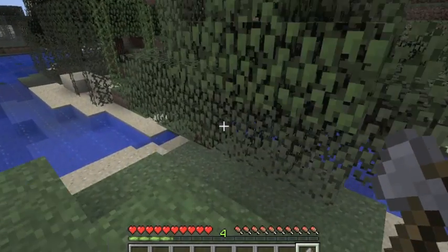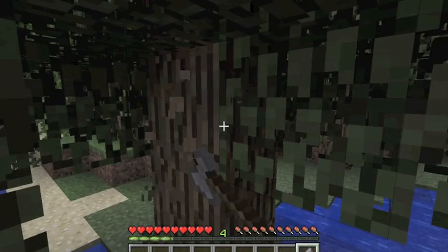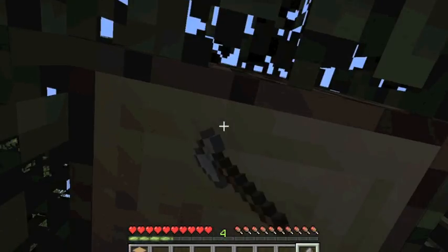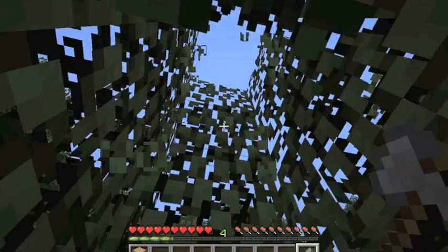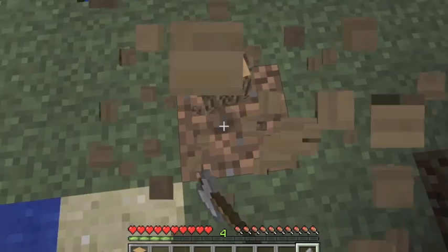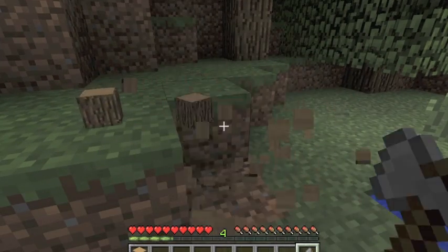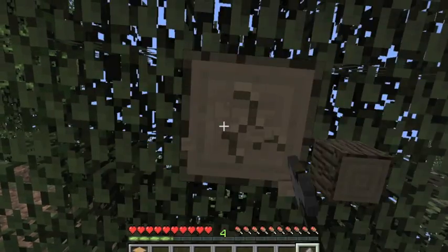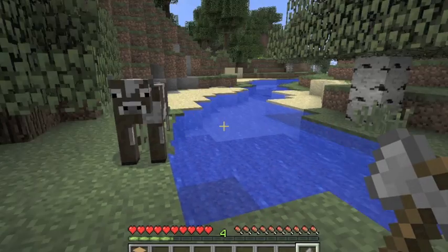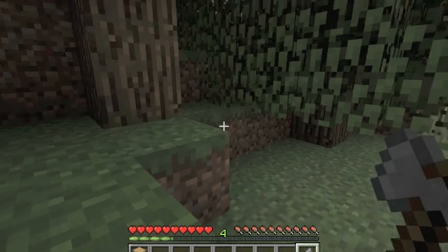Do we need food now? I have a four-stack. How about you? I put all my food in the chest. We don't have any iron yet — I'll try to get mining pickaxes. We'll start a garden, then we can get wheat, then we can attract animals and then get a barn.